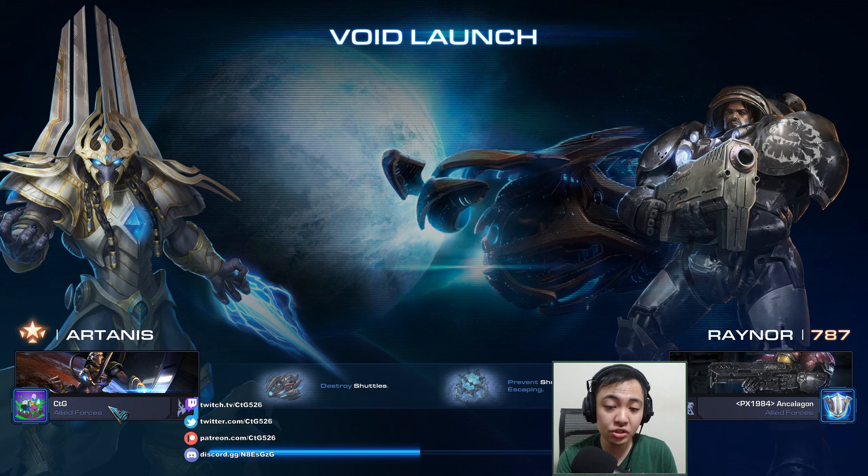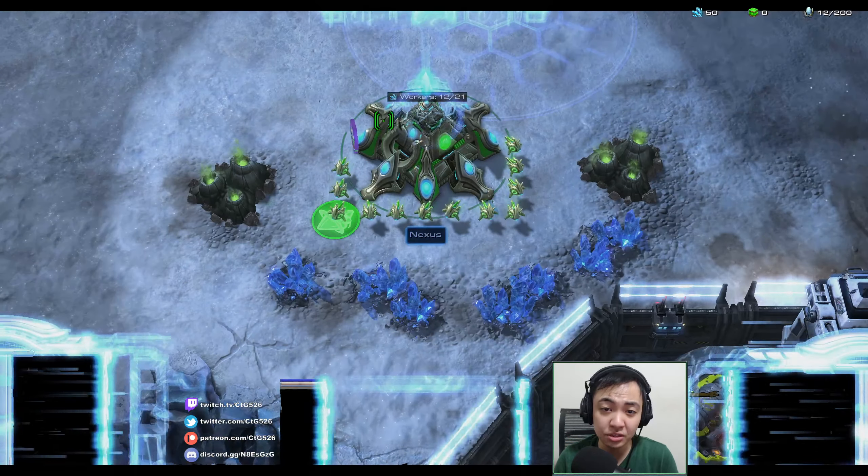We're going to be on Void Launch — this map is the one where we have to destroy the shuttles that spawn at the top part of the map and destroy them before they reach the exits at the middle. We have to intercept them along the tracks. They are air units so we will need anti-air to shoot them down.